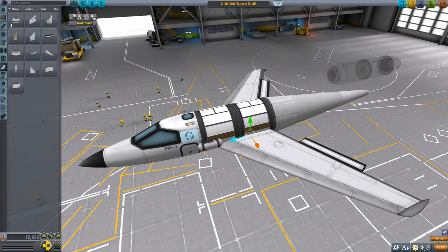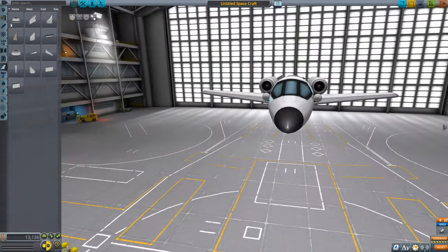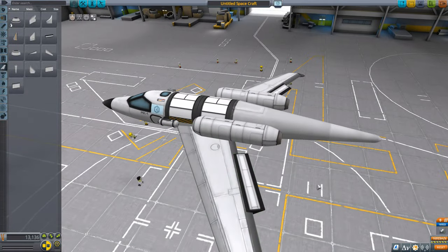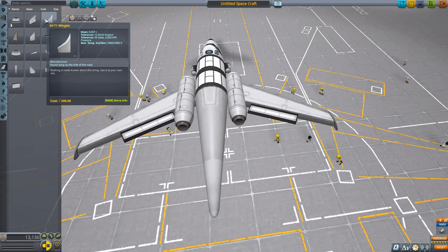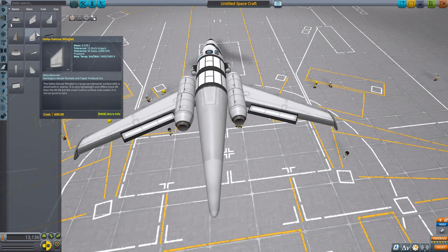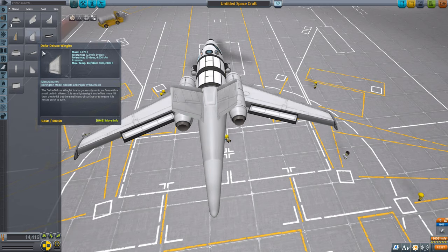Now we're going to put the tanks back. We need a tail to control lateral stability going side to side. We have a variety of options. The one I'm going to use is simply called the tail fin. There are also winglets and a deluxe winglet, but those are part of a different node you may not have unlocked. We'll put the tail fin on in single symmetry, right at the back.